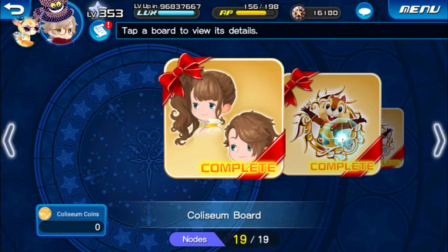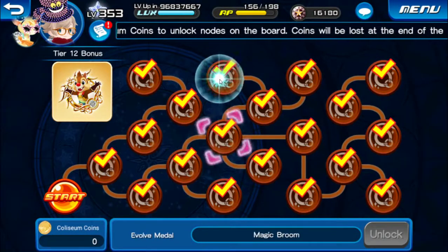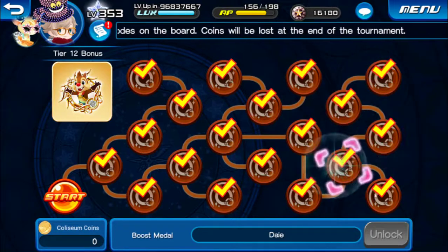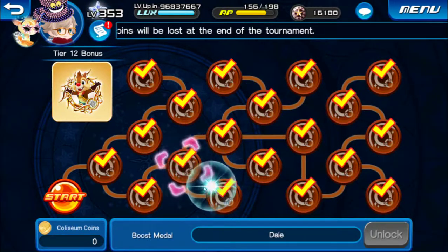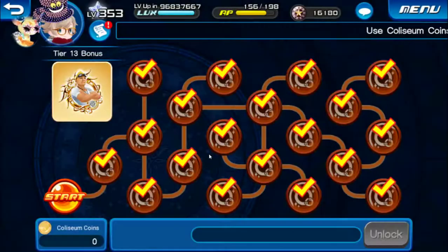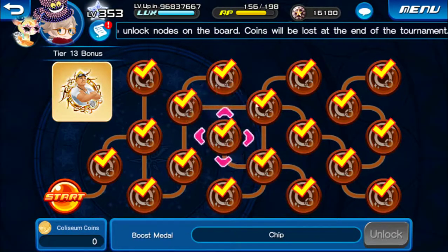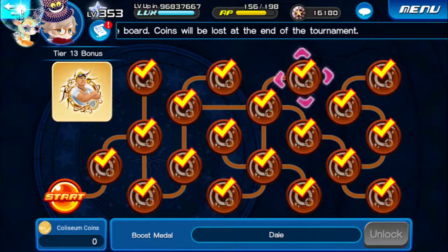The Chip and Dale medals are very awesome — they help you increase the attack and defense of your medals, so you need to go for them if you want to increase the power of your medals. I'm saving all my Chip and Dale medals until Riku Replica comes, and I may also pull for Kairi — I'll increase defense since defense is very important.